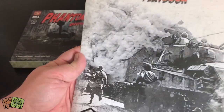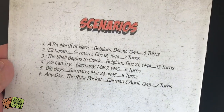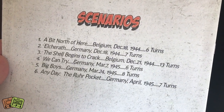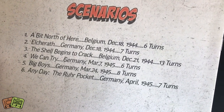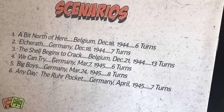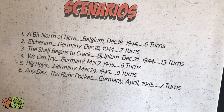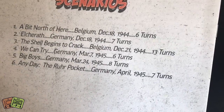The first thing that confronts you here is the playbook. This simply holds the scenarios. There are six scenarios - here you can see all six of them, ranging from six turns. The first one is in Belgium. The largest one looks like it's called 'The Shell Begins to Crack' - Belgium, December 21, 1944 - and it's 13 turns. So that's the one that's going to take you three to four hours. The others probably play in under two hours.